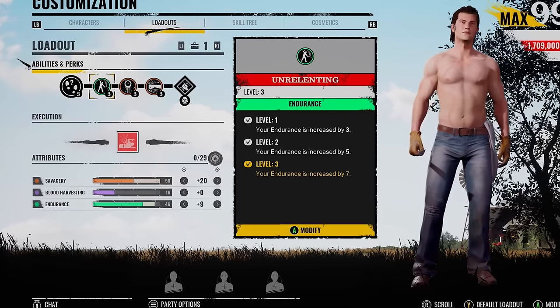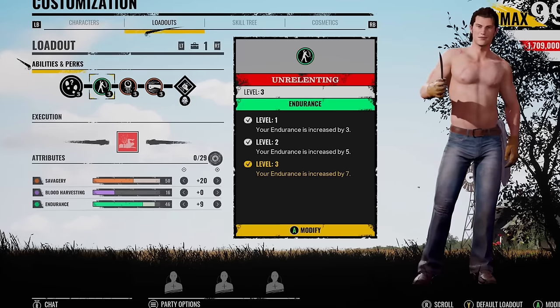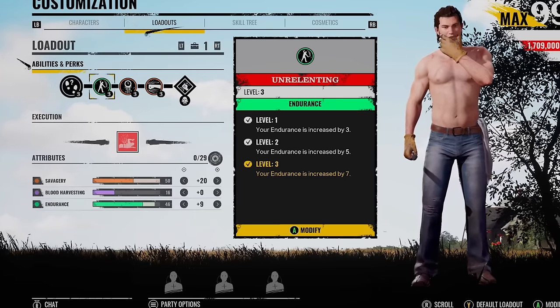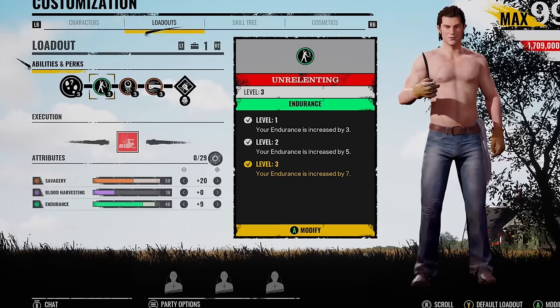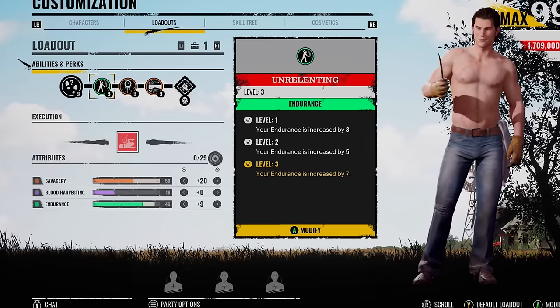Now I know some of you are going to say why are you not using Fired Up or Easily Tuck It Out. Someone pointed out to me in the comments that just putting on Unrelenting and giving you a few more endurance points is basically the same as having Easily Tuck It Out on, and he was right. Even when I was in game and I was swinging it just felt like my stamina weren't going down as much as I thought.